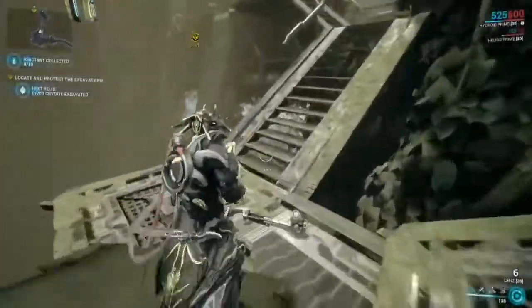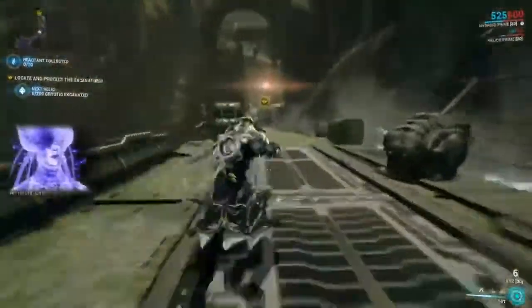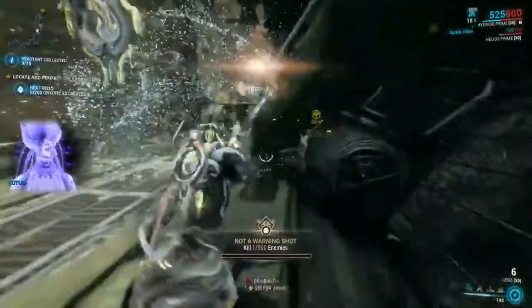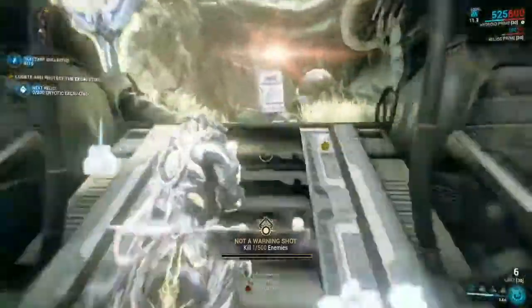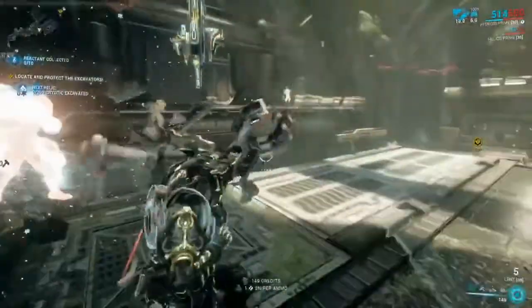So let's get started. The first thing is to get to the yellow diamond on the map, and we have to kill enemies as always to get the void reactant as we're moving forward. These enemies are weak, so it's more about doing the mission than anything right now.